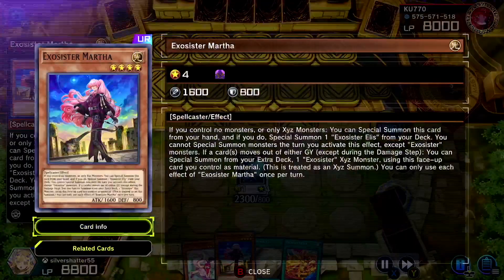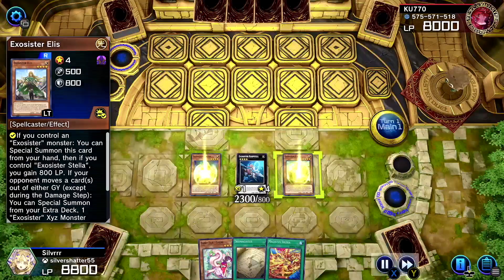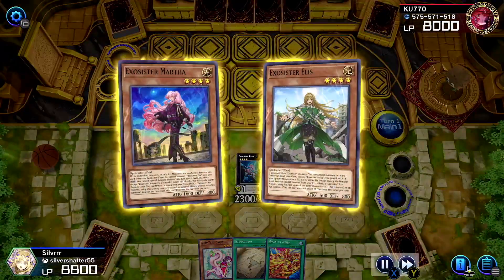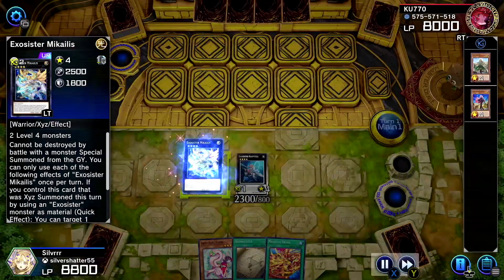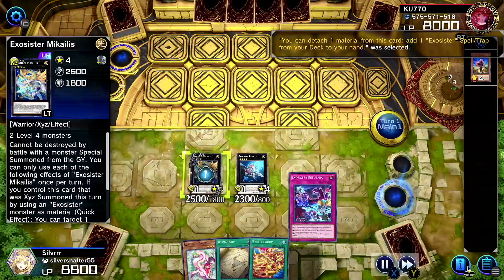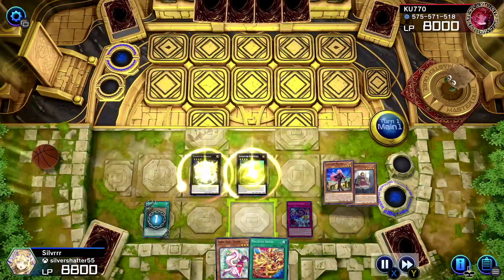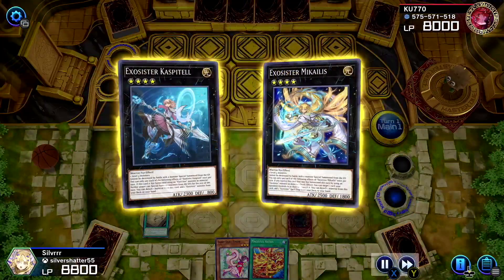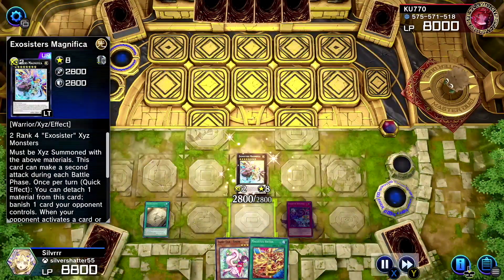We're going to bring out Martha — the craziest Exosister card in the game — to bring out Alice, and you know who we're making: Makailis. Now we're going to search — probably search the trap, Returnia. I like that art a lot. And now we're going to bring out Magnifica.